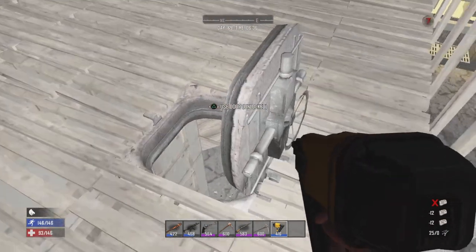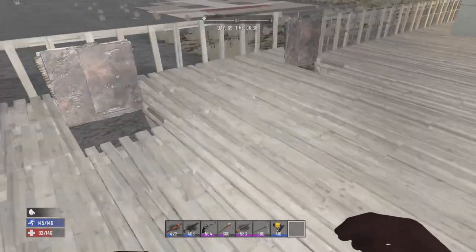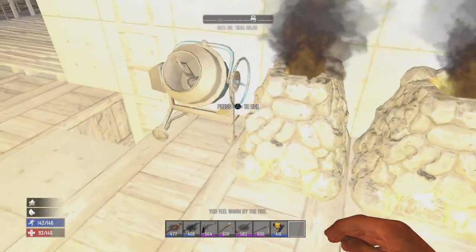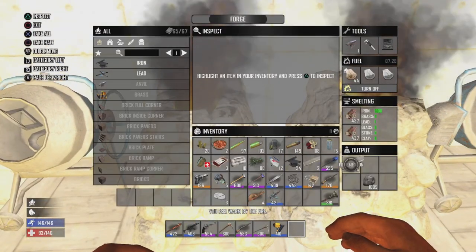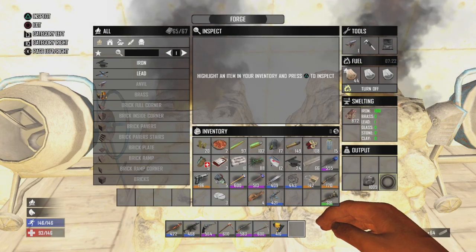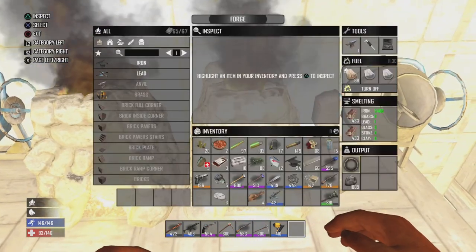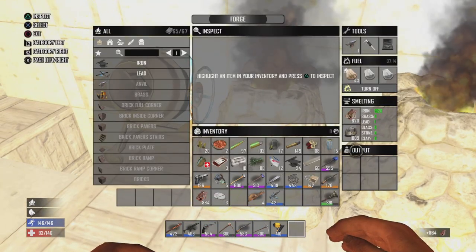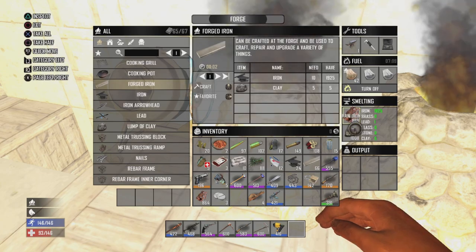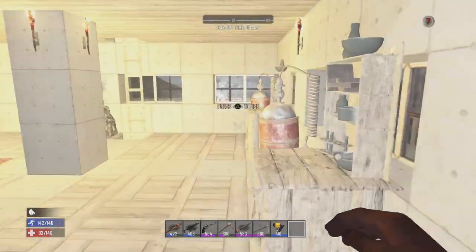It's 36 steel per hatch. Yeah, that's not expensive at all. Just to get this thing pumping away on iron — we'll just kind of let the clay get in there for a while.